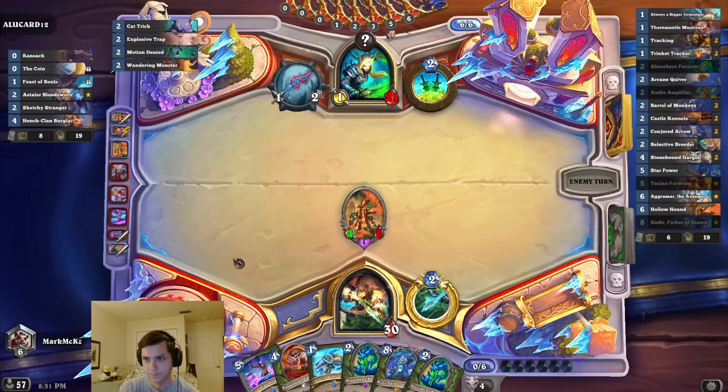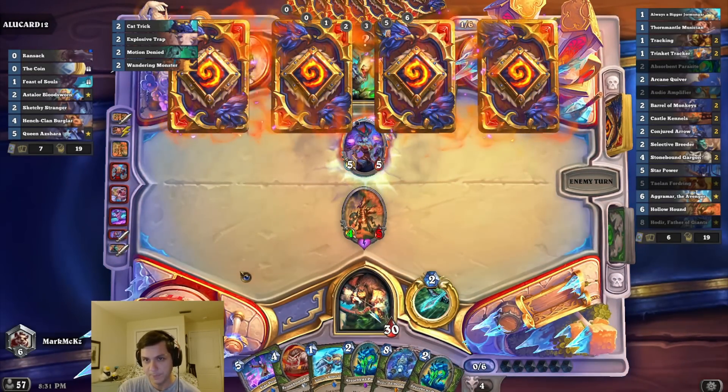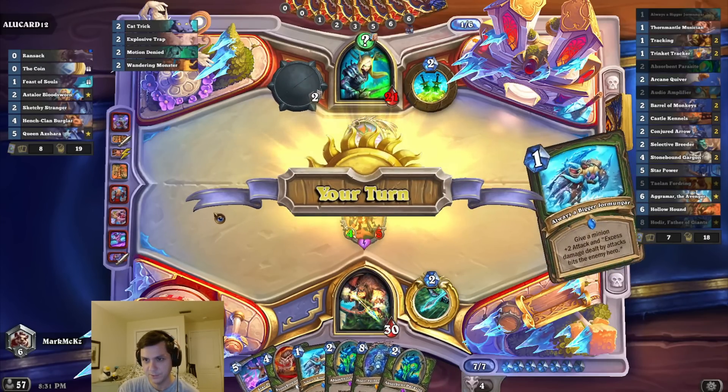That is bananas. Need to find something to do next turn. I made a Star Power then. Of course, I do need him to play minions, which is a slight issue.